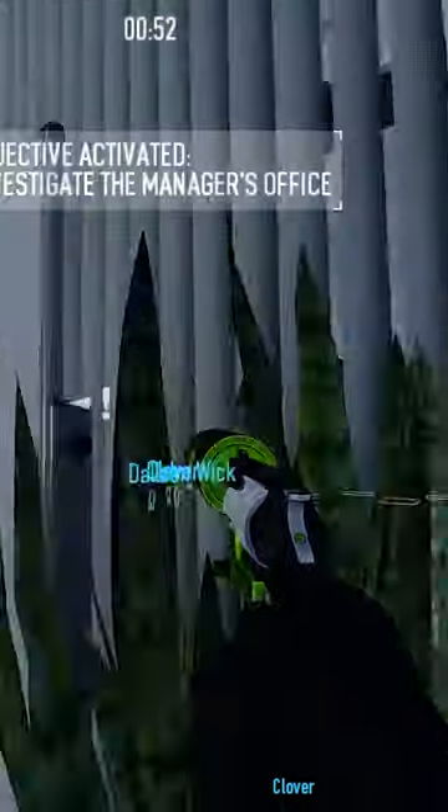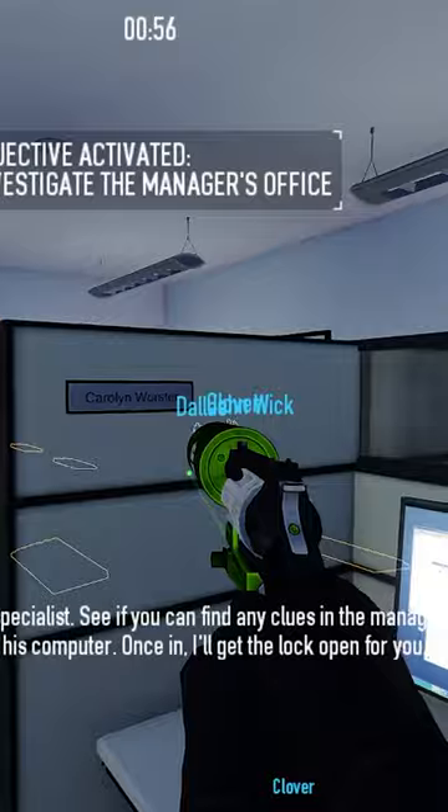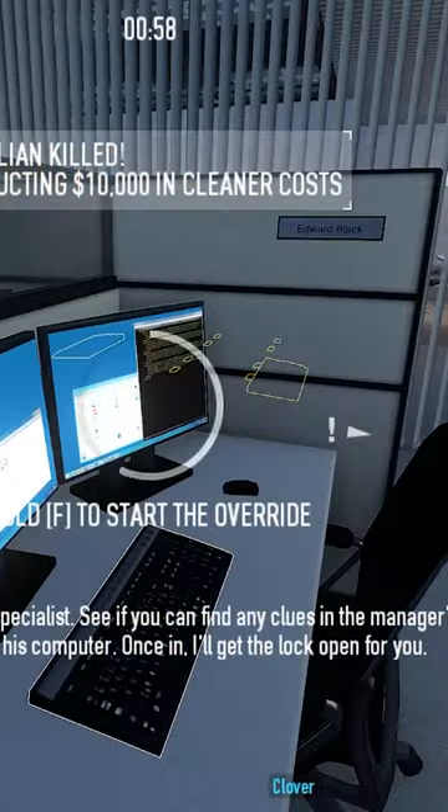After killing him, grab his keycard and enter his other office and look at the name. In this run I got Edward Black, so I looked for his computer.